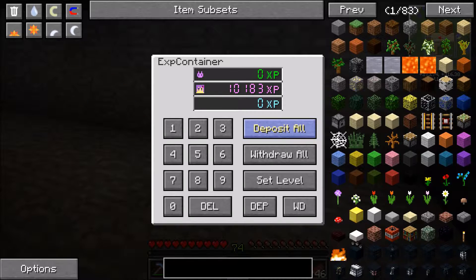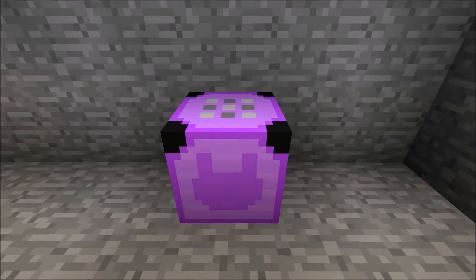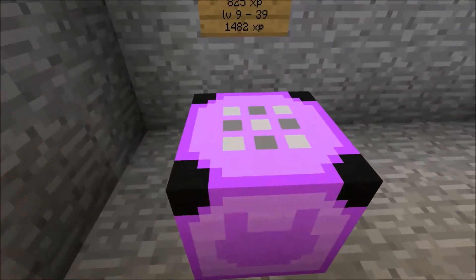Right clicking opens it where you can deposit your experience or take them out, or you can set level. Your experience points are stored in the cloud so you can take them out from any container.